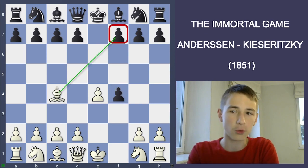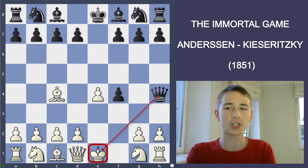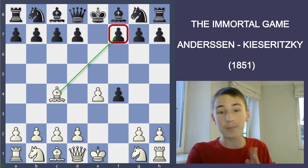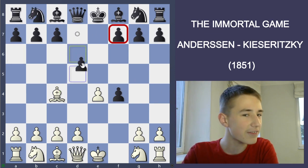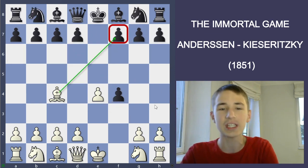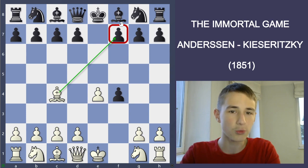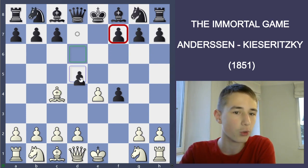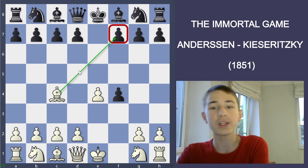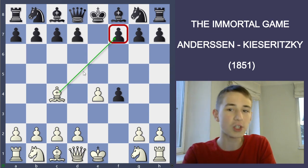Kizeritsky played Bc4 and then Qh4, check. A little bit weird move. Usually it's better to play something like Nc6, or I think even d5 or Nf6, with simple development. But okay, Qh4 was played.